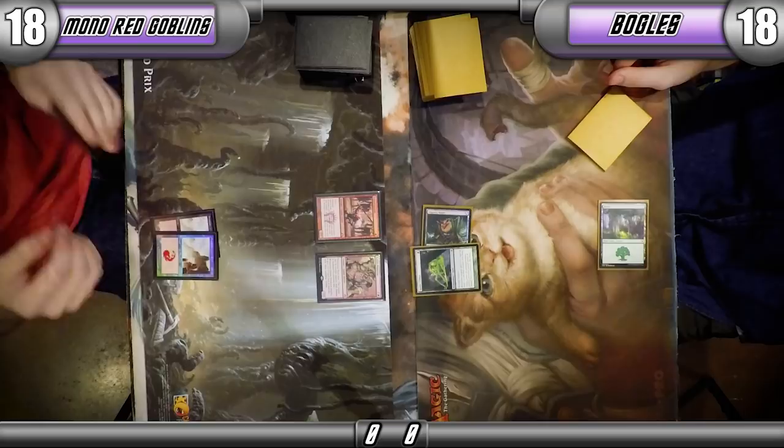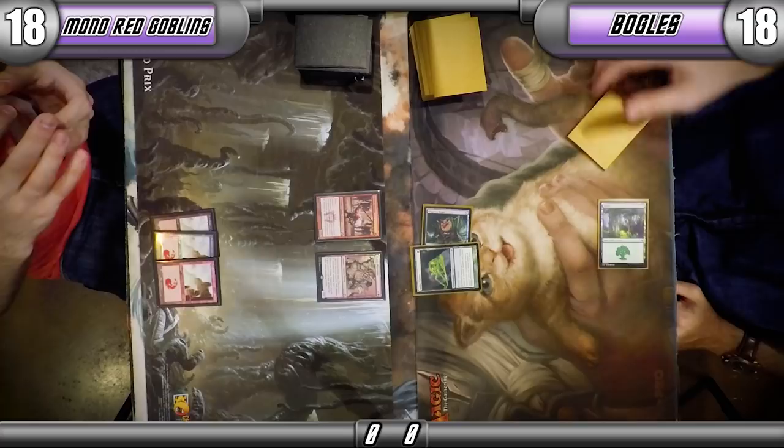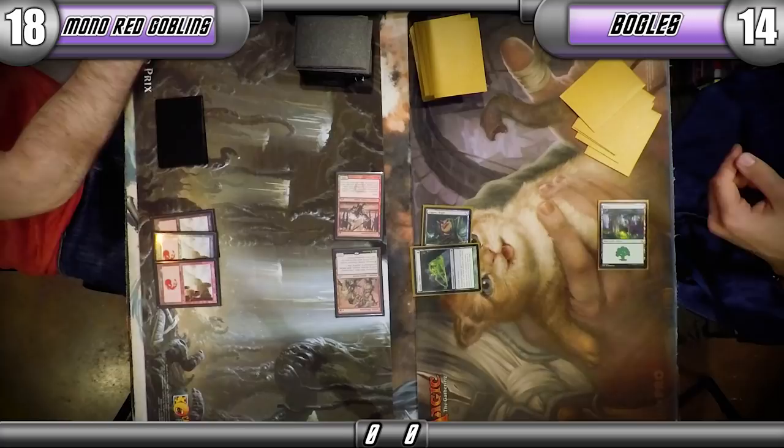You wouldn't want to lose your Piledriver by blocking — that's not how Goblins works. Legion Loyalist won't trigger until you attack with at least two other creatures, but you're still getting some value from the Piledriver.